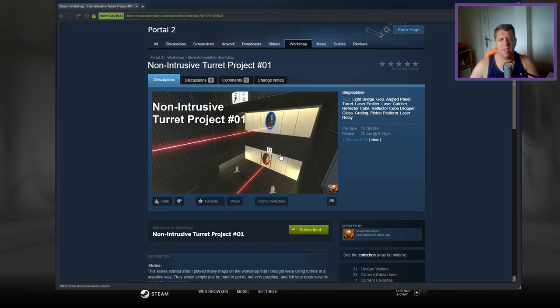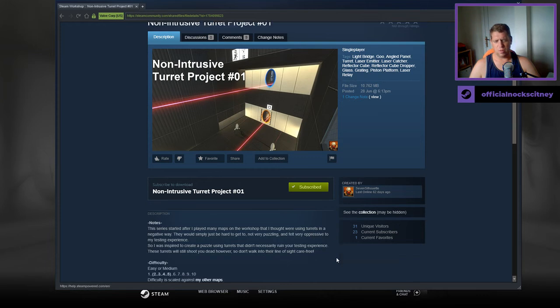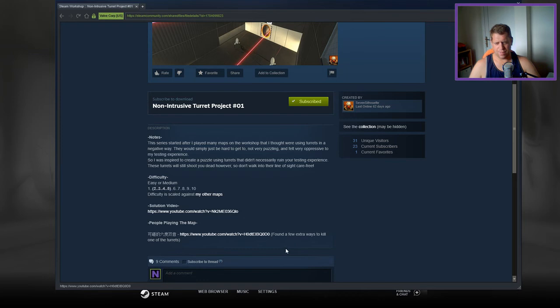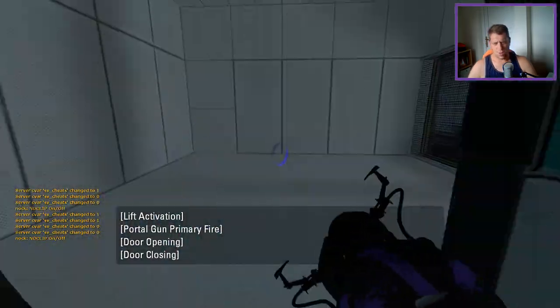Hey guys, what's going on? It's Knock, welcome to a brand new video. Today we're going to play a non-intrusive turret project zero one from Seven Silhouette. If you're new to the channel, please like and subscribe. This series started after I played many maps in the workshop that I thought were using turrets in a negative way — they would simply be hard to get to, not very puzzling, and felt quite oppressive to my testing experience. So I was inspired to create a puzzle using turrets that didn't necessarily ruin your testing experience. These turrets will shoot you dead, however, so don't walk into their line of sight carefree. Difficulty is between two and five, and a solution video exists. Players — including Chinese and Japanese players — found extra ways to kill some turrets. Mono portal.